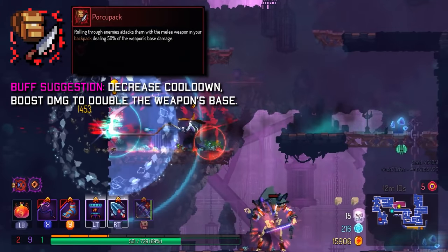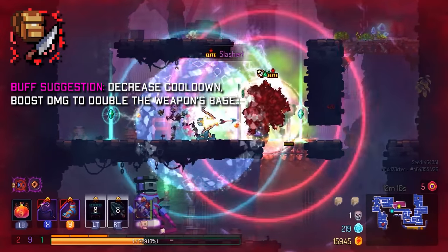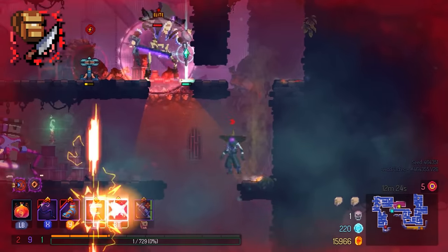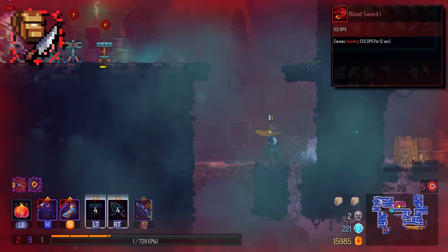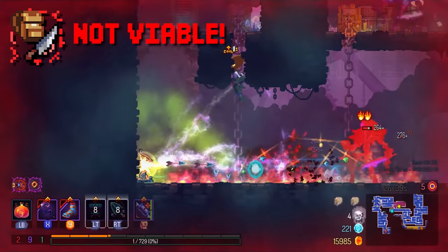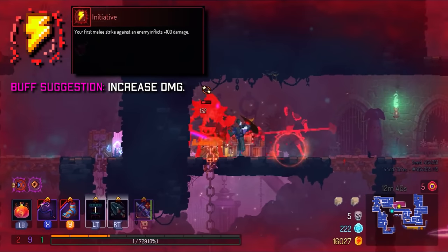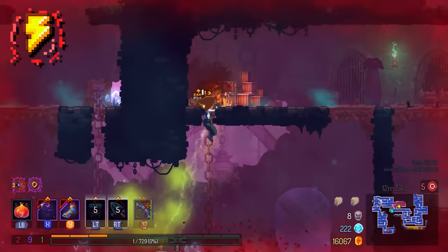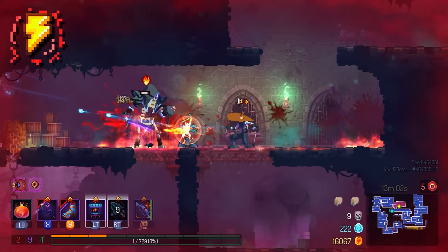Porcupack is probably the most underwhelming backpack mutation out of the three. The sole reason I'd imagine picking it is to put a single status effect on an enemy — Bloodsword in the backpack for Bleeding, Snake Fangs for Poison. But the damage Porcupack does is just very trivial, and if you want to apply a status effect there are better options. Initiative isn't bad — I did use it in my Katana run since the dash one-shots mobs in biomes. But it's outranked by other picks like Combo, so you really don't want it taking up one of your three mutation slots.